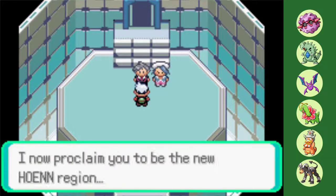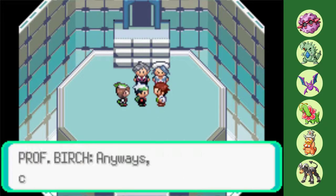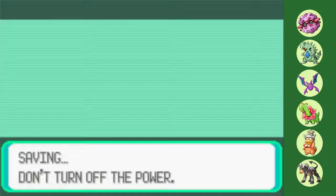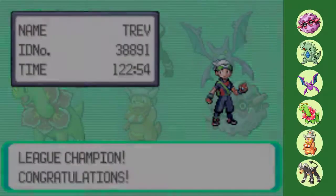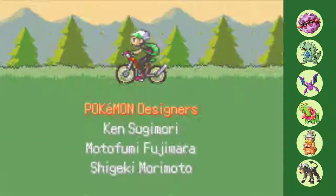Despite the much lower power level compared to the Kanto team, this Johto squad gelled together very well without suffering a single loss against any member of the Elite Four. Next week, we'll be finding out if Emerald Kaizo's very own finest — the Hoenn region — can repeat that same feat. Make sure to like and subscribe if you haven't already, and I will see you at the same time, same place, in the next upload. Peace!